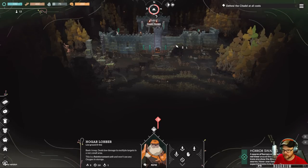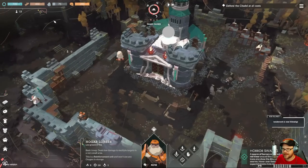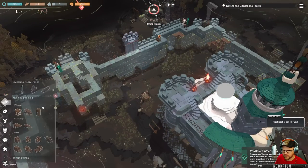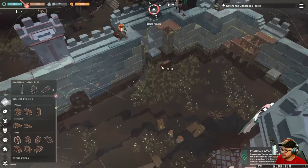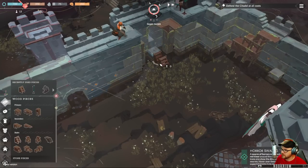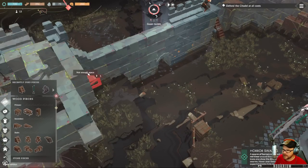Do I have stone now? Where do you see how much stone I have? Oh look at that — I have tons of wood now! He can go up here and hang out there, if I can put these up here. I need some sort of support.